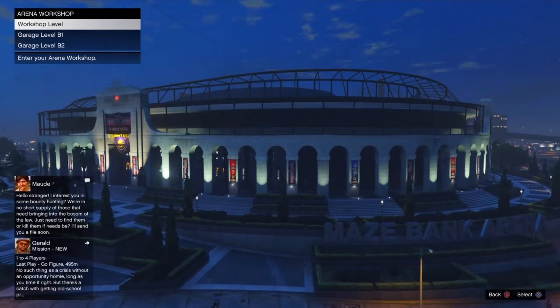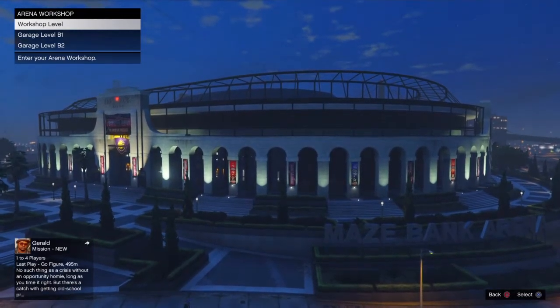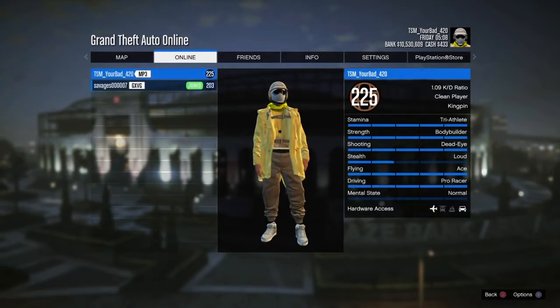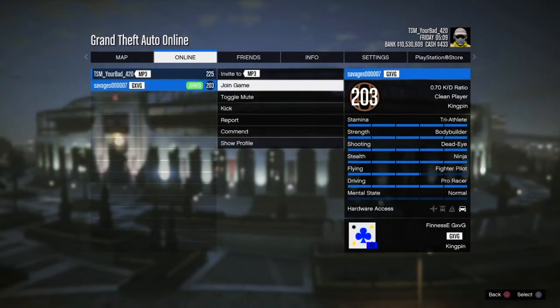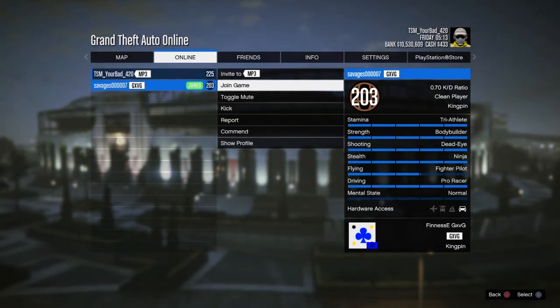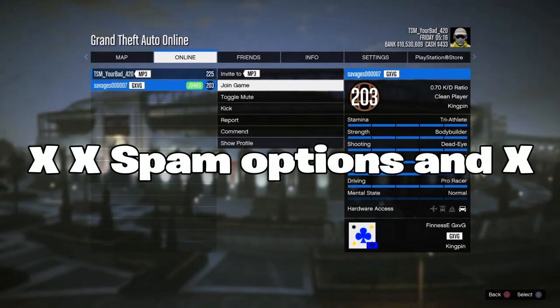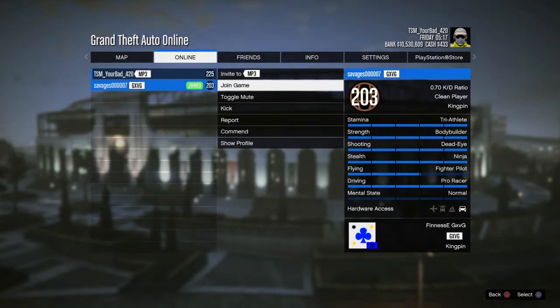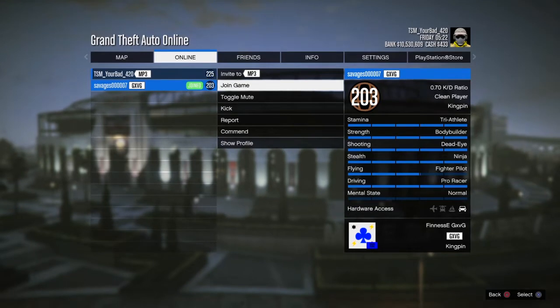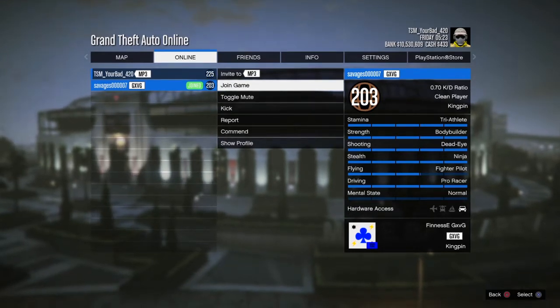You want to hover over Workshop level for a few seconds. Once you've done that, press Options, go to Online, then Players, and hover over Join Game on theirs. Now listen very carefully — this is the new part. You have to double tap X and then spam Options and X at the same time, just keep spamming. You have to do this very very fast, so if you have slow fingers this is not going to work.